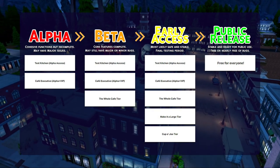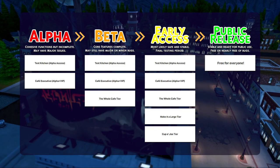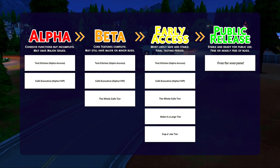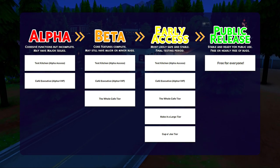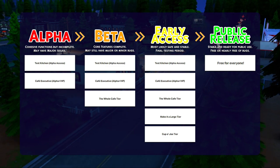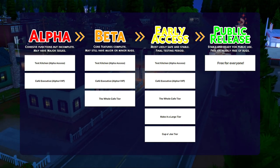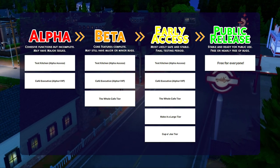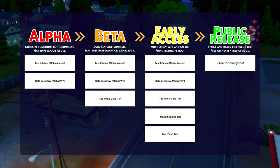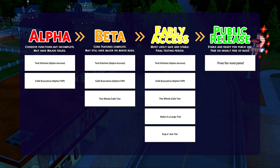Here's a quick chart to show the access roadmap for Creator World. Whole Cafe patrons will get access when it reaches beta status. The remaining tiers will get access a few weeks before public release when I think I have a viable release candidate. Because the amount of bugs and gameplay considerations aren't measurable, I cannot give a date for public release. Once the mod is looking more stable and feature complete, I should be able to gather a tentative release date.